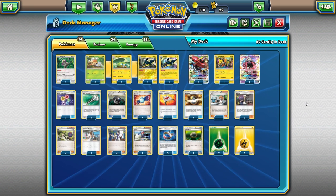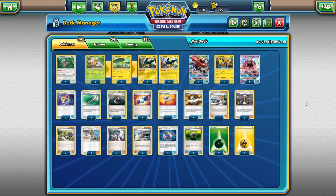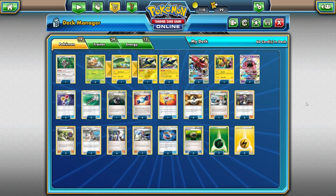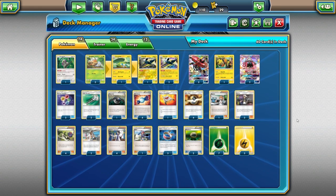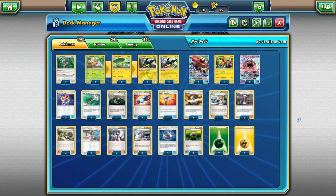Field Blower is useful against Choice Band and Float Stone in general — not just against Garbotoxin. Gardevoir can knock you out with a couple energy and a Choice Band if your Tapabulu is powered up, so removing those tools makes it a little harder for that to happen. We're also playing a copy of Heavy Ball. I was on the fence until I tested it, but it searches out your main attacker Tapabulu as well as Vika Volt and Charjabug — a good half of your Pokémon — so you can always Skyla for it in a pinch.